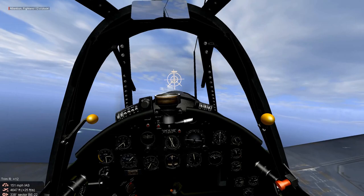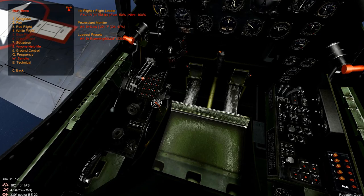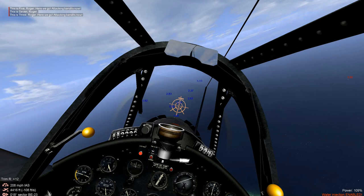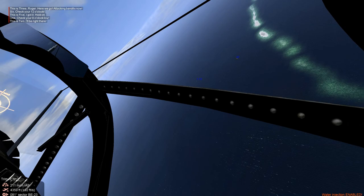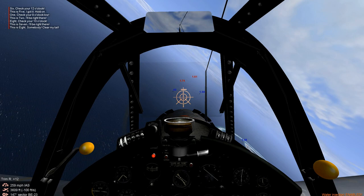IL-2 1946 — let's turn fight with the F4U-1D 1943 model. The F4U qualifies as a hog. When you get into combat, press the R key to open the cowl flaps. Go after targets aggressively and use your flaps when you need to. Flaps down is the V key, and flaps up is the F key on the keyboard. I have it mapped to my flight stick.